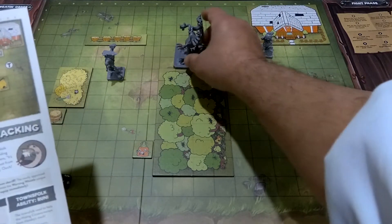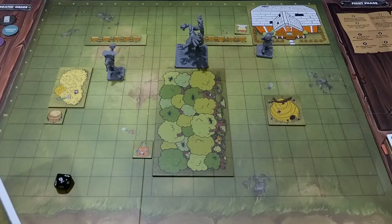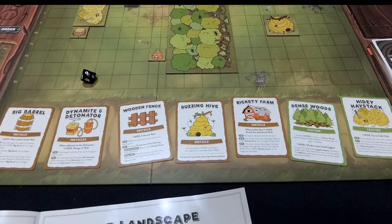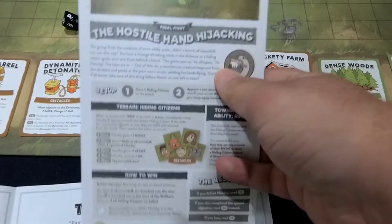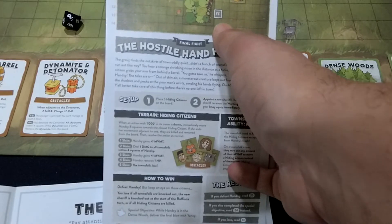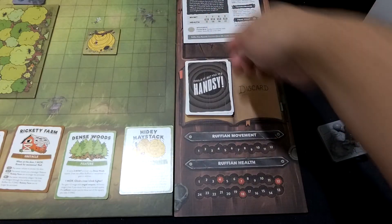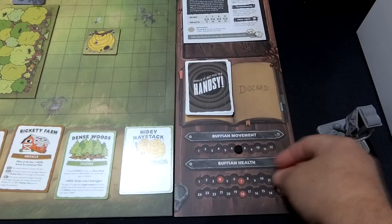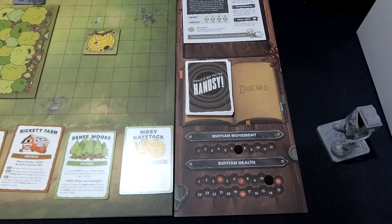El rufián siempre ocupa cuatro cuadrados en disposición dos por dos y va a encarar al aldeano más cercano. Una vez hecho eso, cogemos cada carta correspondiente al pasaje y la colocamos en la zona inferior del tablero. Las cartas que vienen especificadas con FF son para la fase final y se omiten si no estamos en la última ronda. Miramos en la tarjeta del malvado cuánto tiene de movimiento según el número de jugadores: somos dos jugadores, tiene movimiento de siete y una vida de once. Con esto ya podemos empezar a combatir.